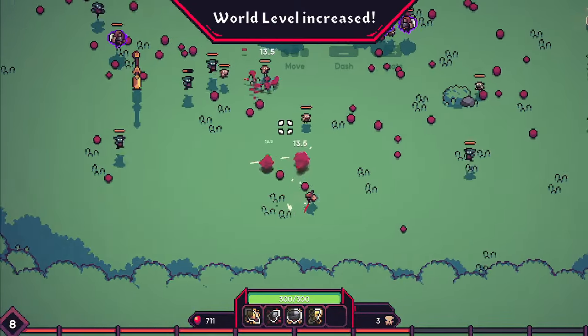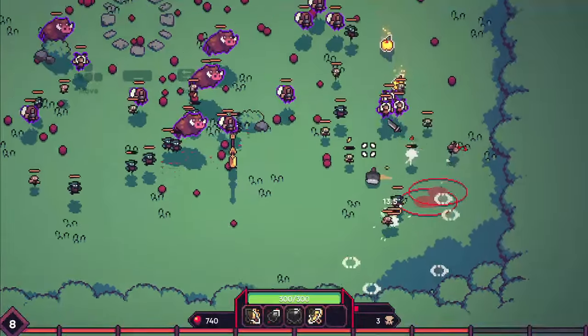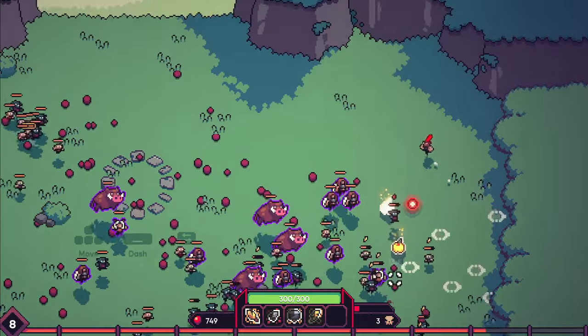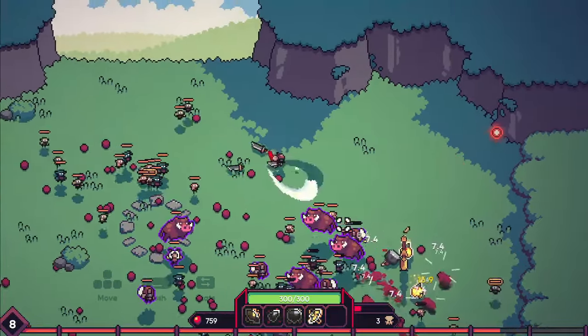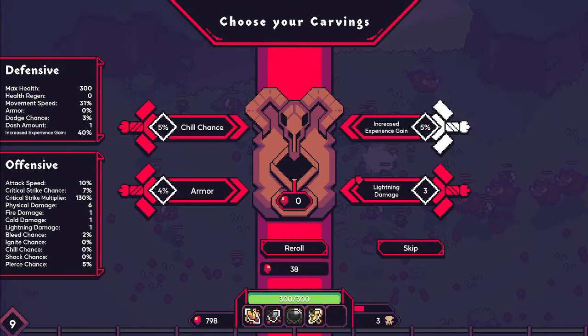You'll notice that on the top you'll have the world level increase — that means exactly what you might think. The level is getting tougher. The bosses, the enemies, the fodder is getting stronger. You need to be mindful of that and be playing accordingly — you are not going to just walk right through.